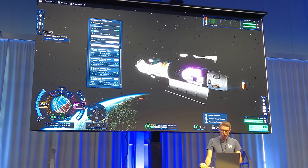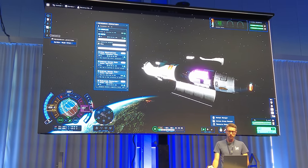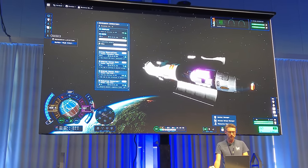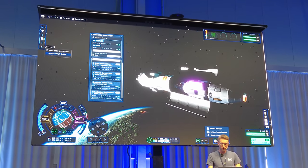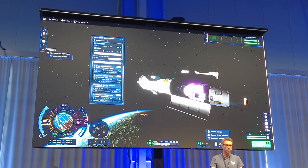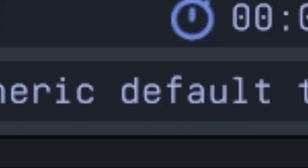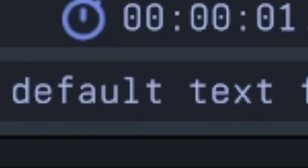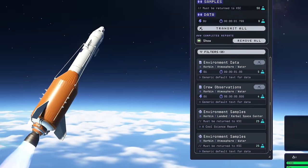There are many other quality of life improvements: you don't have to exit a pod to do crew observations, and there's unlimited sample storage capacity. There appears to be some placeholder text still present, suggesting this is still being worked on — which is likely why the update isn't coming until December, among other tweaks and polishing that will need to be done.